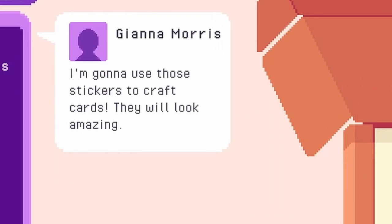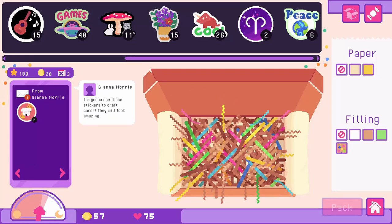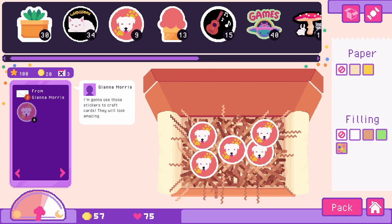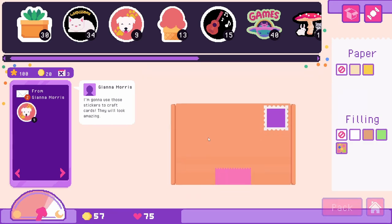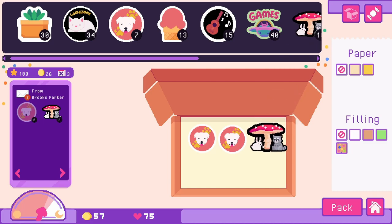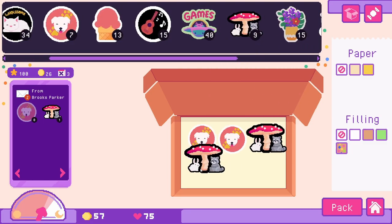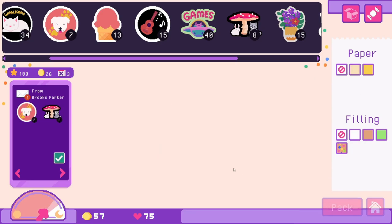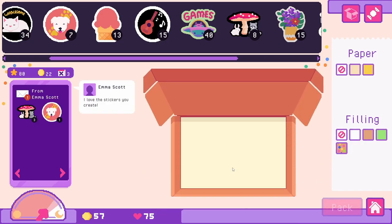Gianna: 'I'm going to use those stickers to craft cards — they will look amazing.' Let's get five doggos in there and pack it. Next we have Brooks — two kitties, two dogs, and three of the forest critters. Excellent — add some crinkles and pack it. And then our last is Emma Scott: 'I love the stickers you create.' A little doggo and three of our little friends. Let's give them a candy and pack it. Awesome — post it, send it.